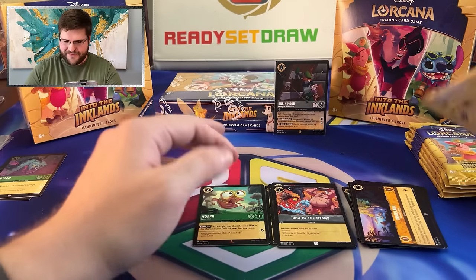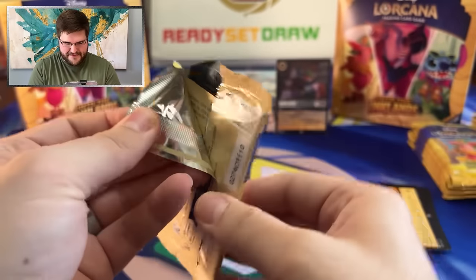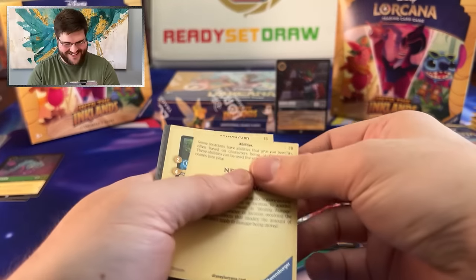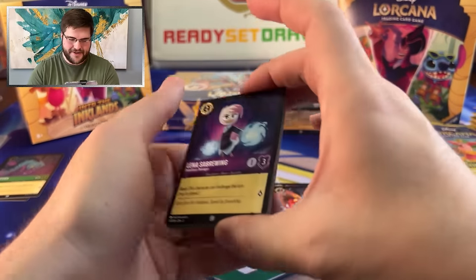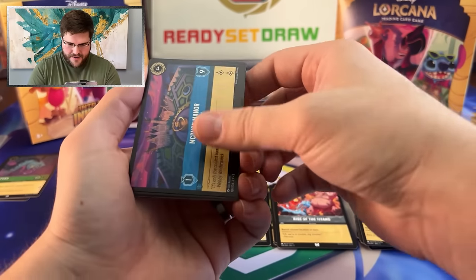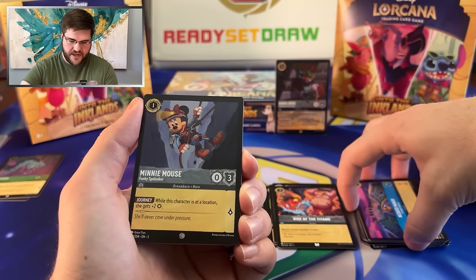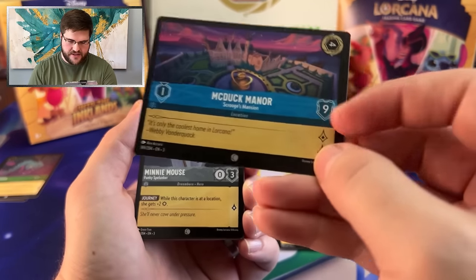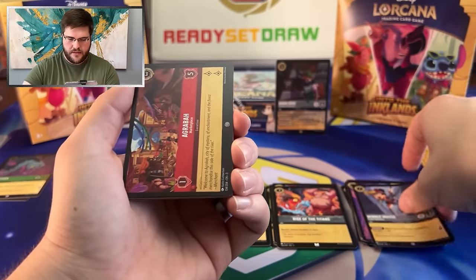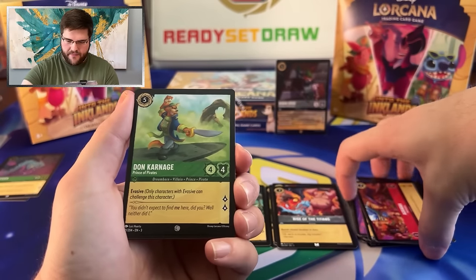All out war. You already opened your box? I did — video number two. McDuck Manor, two lore on four, pretty sweet for a location. You've got to chew through nine willpower to get that sucker. Only one to move there. Agrabah, three. I'm feeling good about locations.